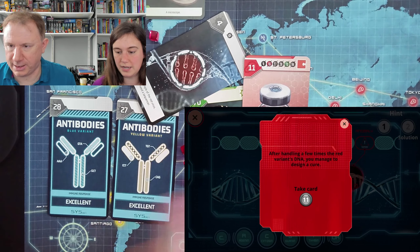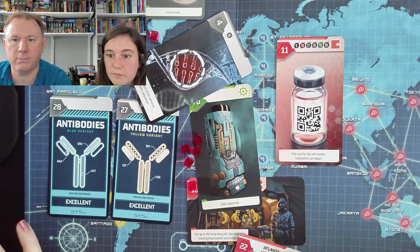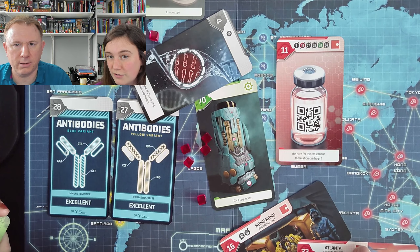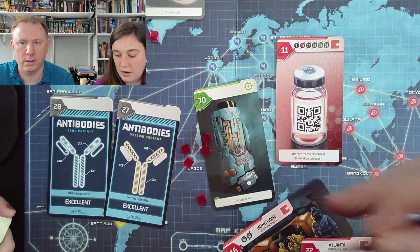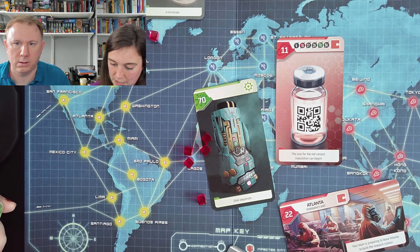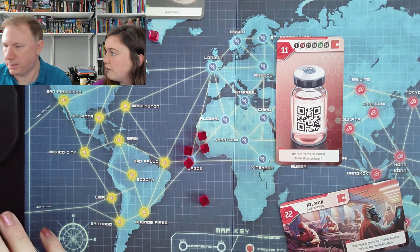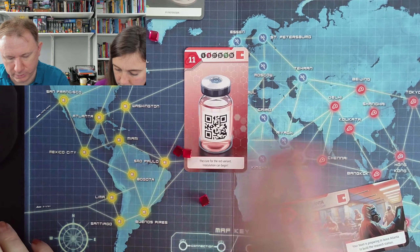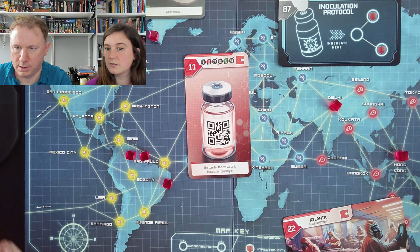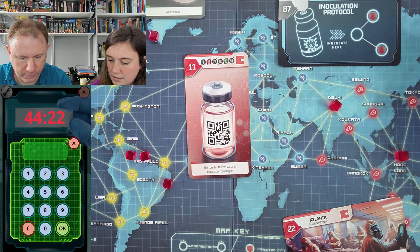Card 11 says the cure for the red variant — inoculation can begin. Hooray! We've moved all our red dots, so we've got to find two cities. Let's get rid of loads of cards first: four, 16 Hong Kong, 27 antibodies, 28 antibodies, 70 the sequencer — goodbye — and 94 the research scientist manager, who is cured and hopefully returning to normal life. Now we need to put our red cities back — Hong Kong and Delhi — and inoculate Kolkata because it's between them per the inoculation protocol.